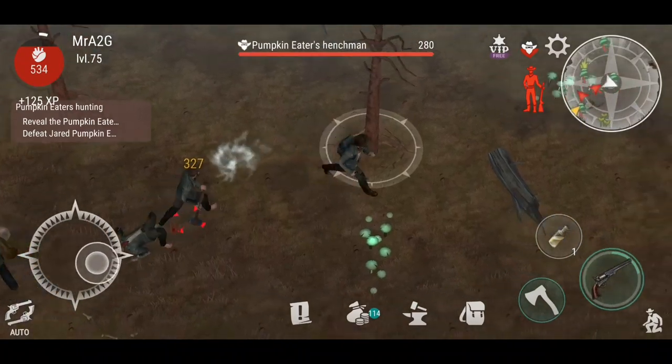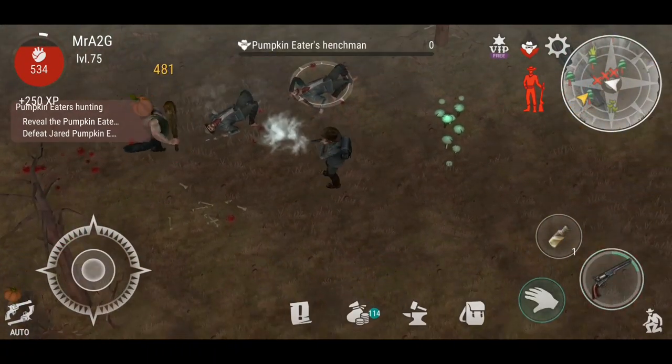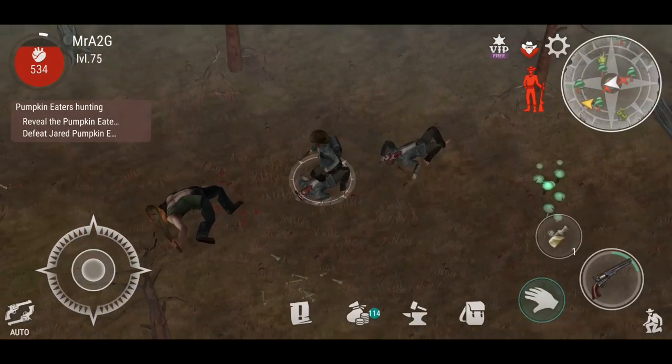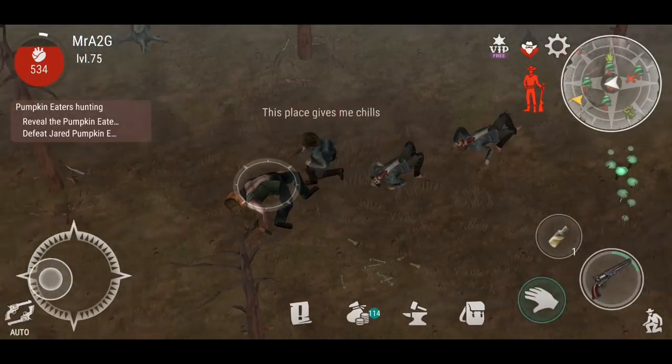There they are! Just pumpkin heads, pumpkin heads, and another map piece. Cool — let's see these guys, drop them, drop them, and just pick up their pumpkins.